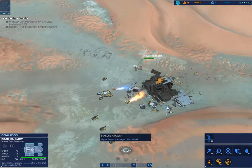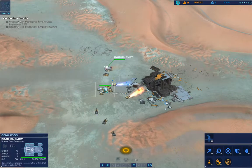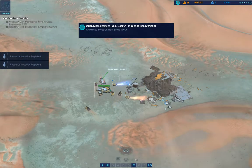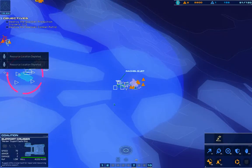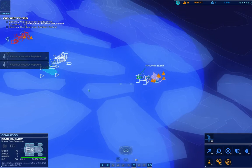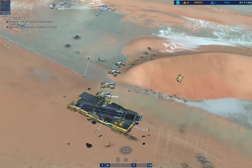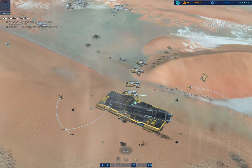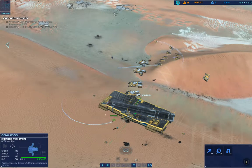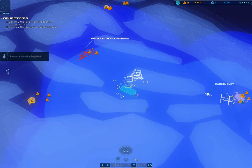Ready, tracking armored craft on approach. Enemy production cruiser has appeared in the AO. Guarding support cruiser. Go ahead, CU field expanded, return into carrier.